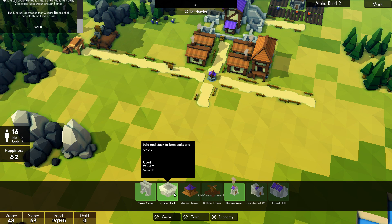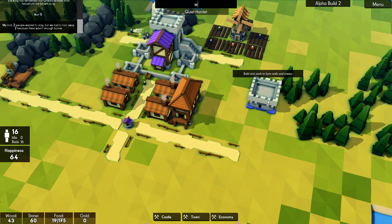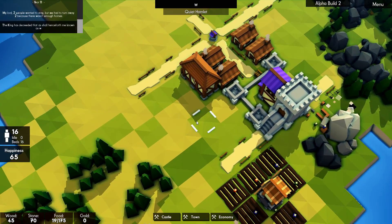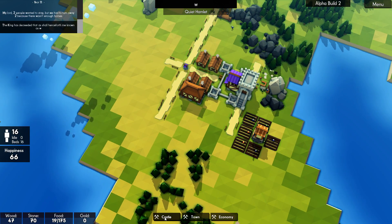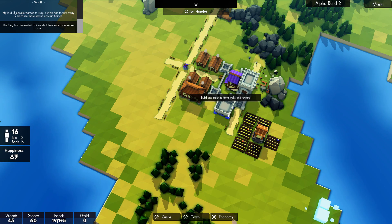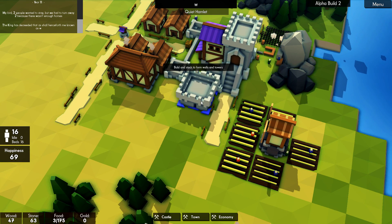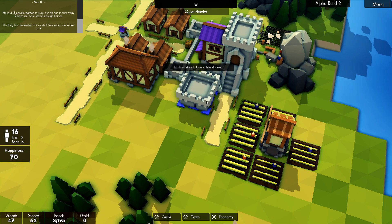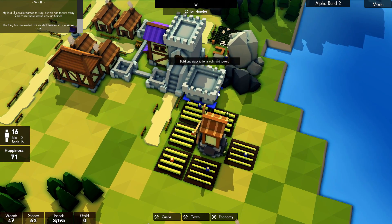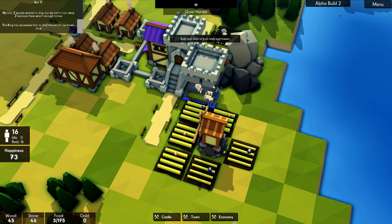Oh, we can start building castle blocks — yes, let's do that! I don't know what side they're going to come from, but I'm going to put one right here. Oh, they're smaller than I thought — for some reason I thought they were four blocks. That's fine, we'll add one. We could put one here and then build around the outside of that and keep our farm.